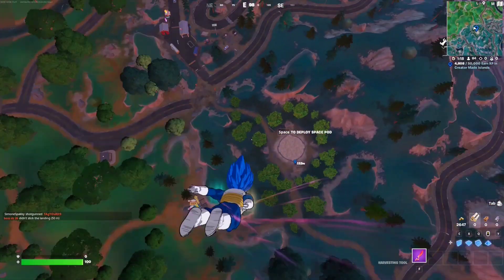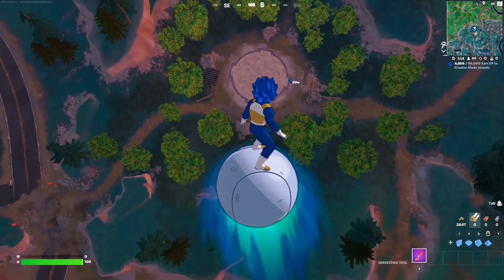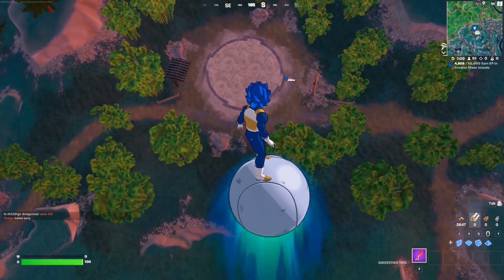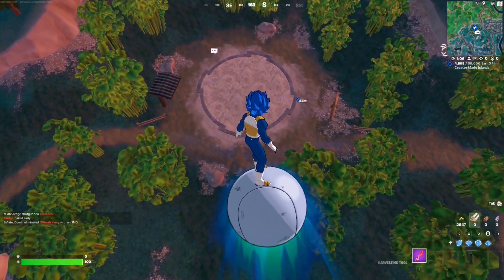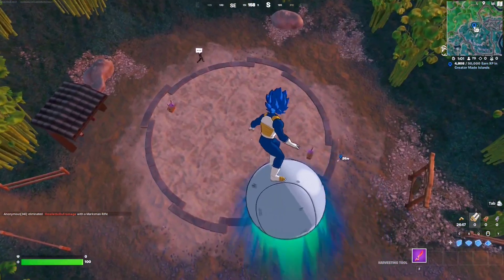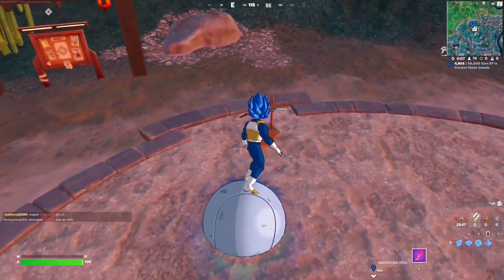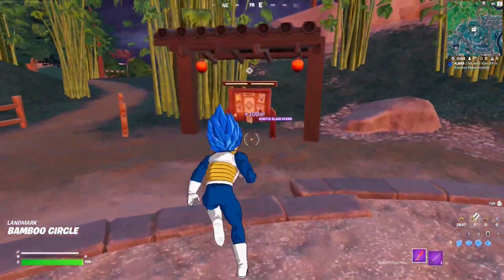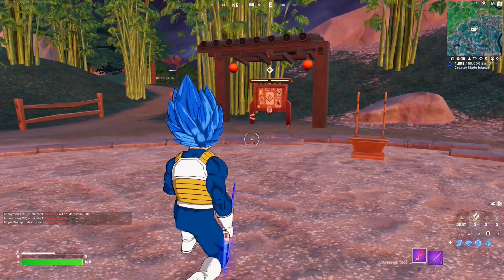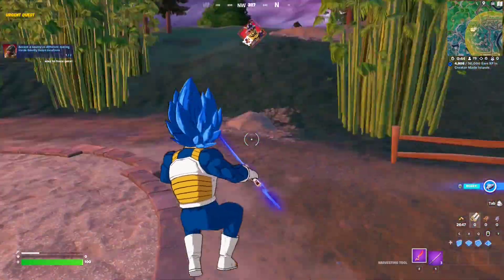There's a quest on these dueling circles now. Each circle has two kinetic blades opposite each other — grab one for mobility. The bounty board is right there; just take a screenshot for the thumbnail and accept the bounty. That's one out of two.